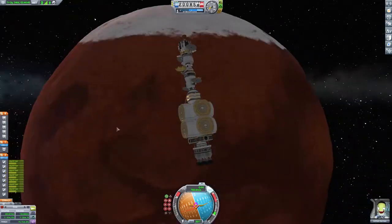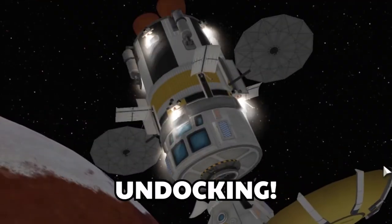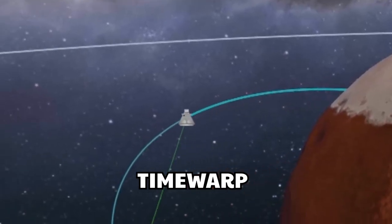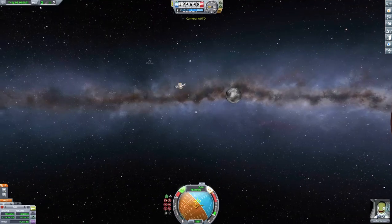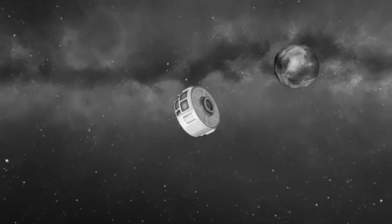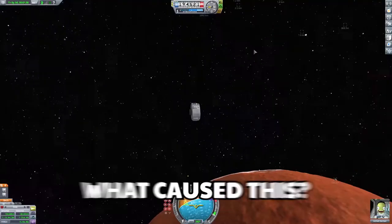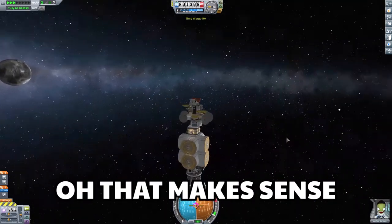Now we just need to get our orbit lined up — that means periapsis, apoapsis, inclination, undocking, time warp. What was that? They ask you how you are, you just have to say that you're fine, and you're not really fine, but you just can't get into it because they would never understand. So I undocked and then I time-warped — oh, that makes sense.